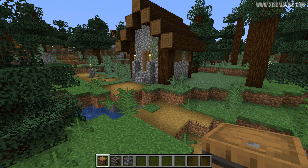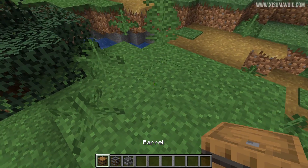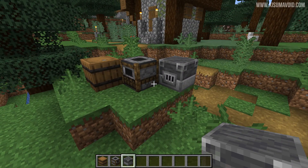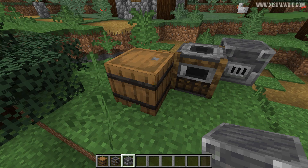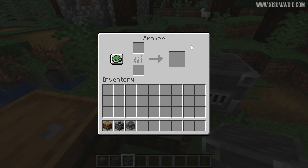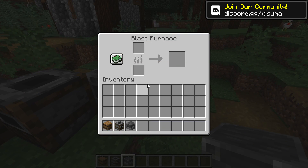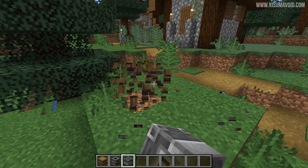Right now we are going to investigate the functionality of the blocks right in front of me. We have the barrel, the smoker, and the blast furnace. We have seen these before, but now they have UIs and their functions added. The barrel is for storing items, the smoker I believe is for cooking food, and the blast furnace is for smelting metals faster. I am going to figure out all the details and give you the rundown on these three blocks.